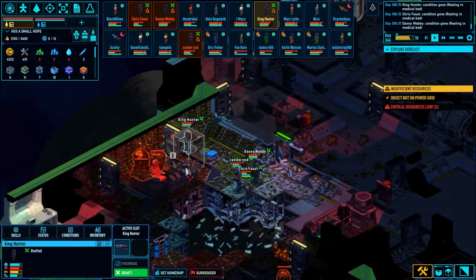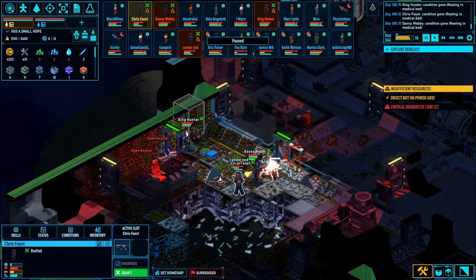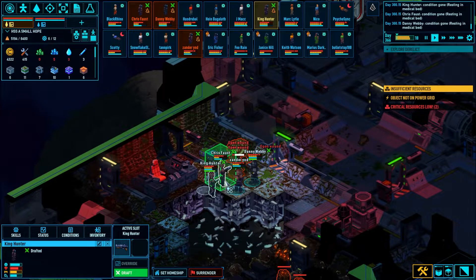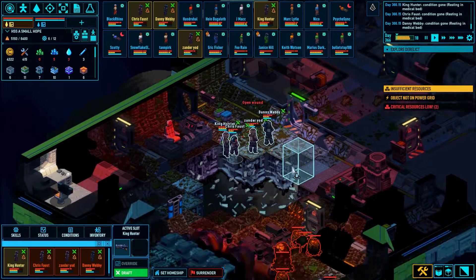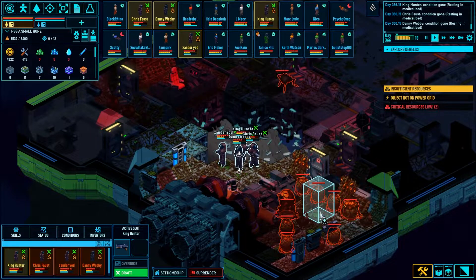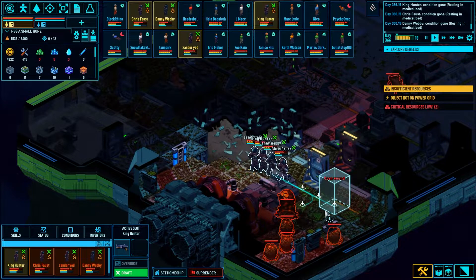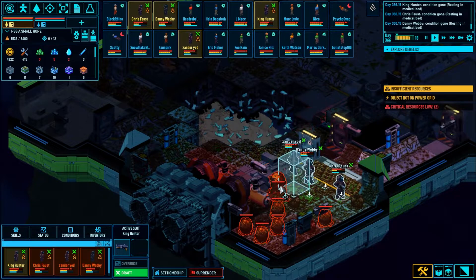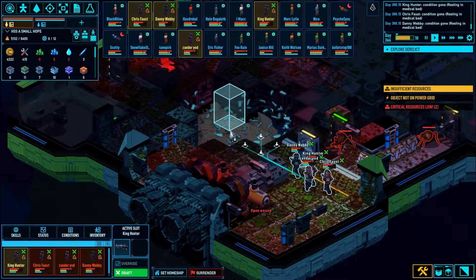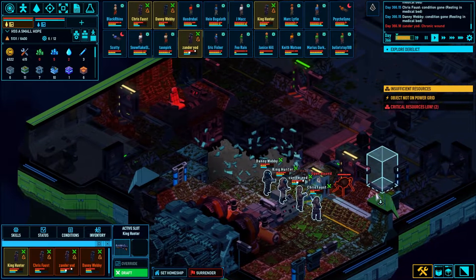I need Chris to push up here. King Hunter, you can step back and assist. Incoming. Chris, pull back — I don't need you getting killed. Push, push, push. Pull it over here, kill that conga line of eggs, kill that egg lair. Go. Post up here, pivot and fire everything. We have outwitted the aliens. Good shooting, good volume of fire.